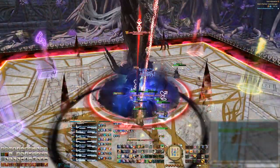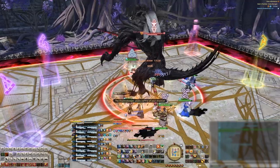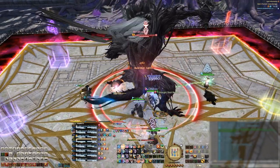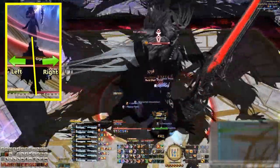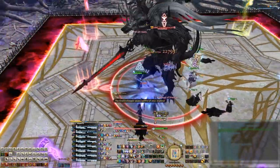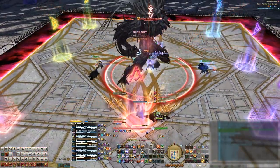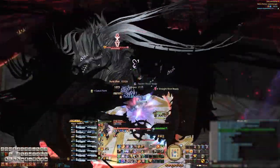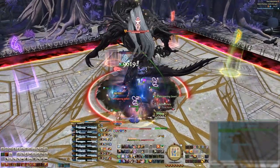Now he'll cast Shadow Servant, which will place four little shadows on either the four DPS or the tanks and healers. Next the boss will rise up and cleave either his left or his right side, and your little shadows will also cleave their left or right side. Think of your shadow as a little tail on the ground — if you face your character with the shadow behind you, the little shadow will cleave either its left or right side. Your little shadow also locks into a cardinal direction, so position your character so that the cleave always goes towards the outside of the stage, leaving the middle the safe spot. This mechanic happens twice, once on the DPS and once on the tanks and healers. The order can be different each run, so be prepared to do it either first or second.